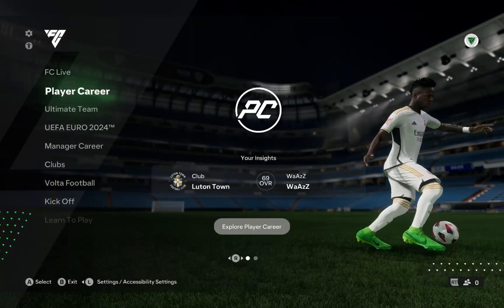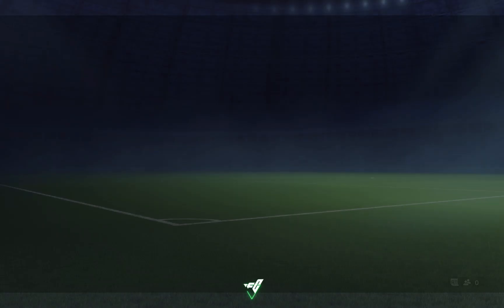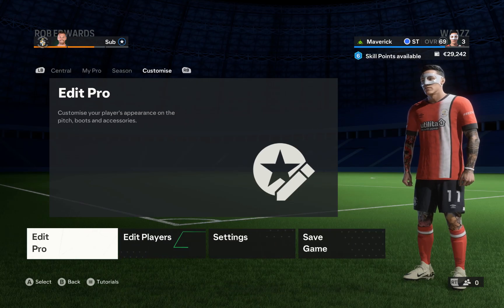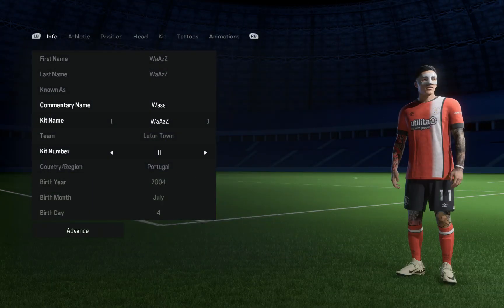In EAFC24 Career mode, first just open your game and then go inside the Player Career that you have started. Once you're in the Player Career, just go to the Customize section using your RB or the R1 button. From here, go to the option Edit Pro.